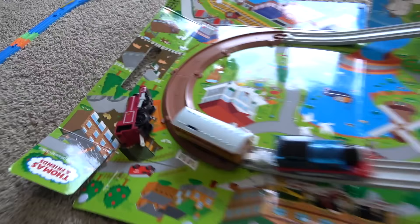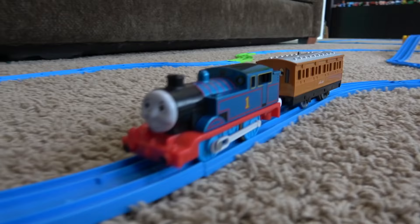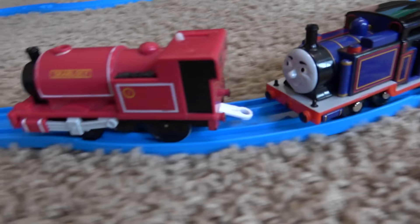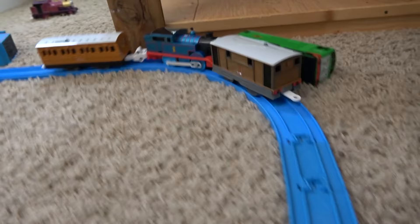We gotta keep an eye on Thomas — he's really coming around. Thomas being pushed by Annie. Toby coming over — but look at this: Skarloey, Mighty Mac and Rosie. Looks like this is narrow gauge territory. Mighty Mac catches up again. They're turning around against Thomas — I don't think that's gonna be good for Toby.